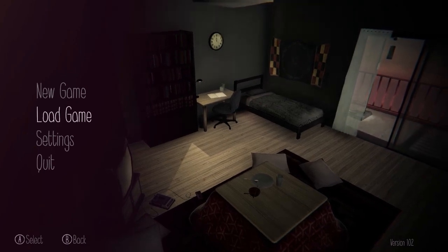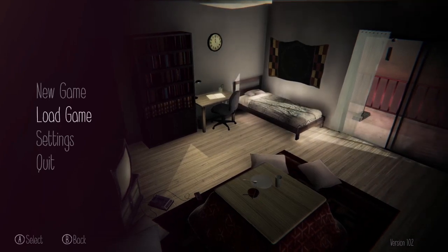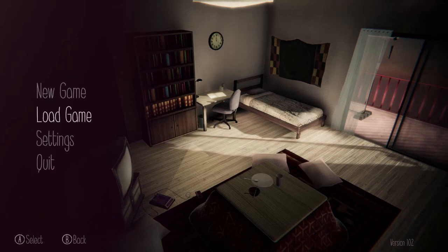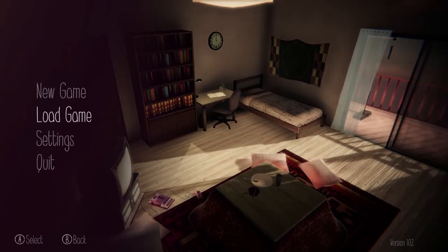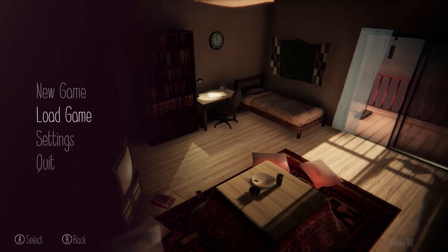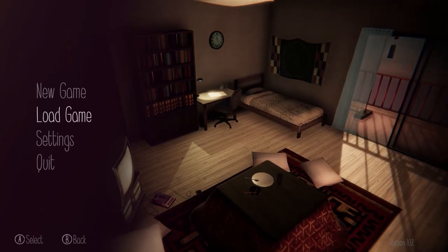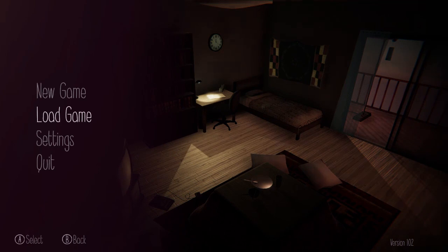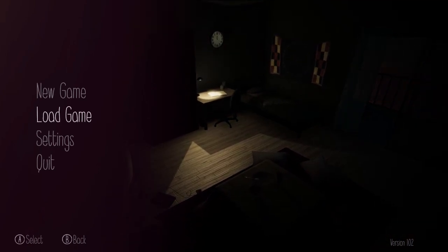That was me second-guessing myself - 'oh did I get that note wrong, that must be because I'm bad at music.' But no, what I did made total sense - the game just wanted me to play random notes until it gave me a bed. Then you sleep and the credits roll. I get the symbolism - she goes to sleep and has happy dreams with Masada-sensei forever - but I don't even care. That was garbage. I'm so mad.